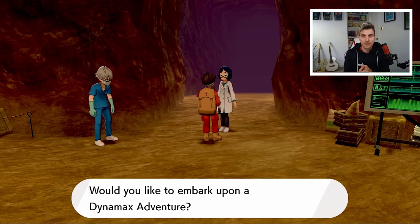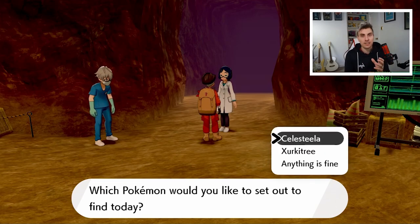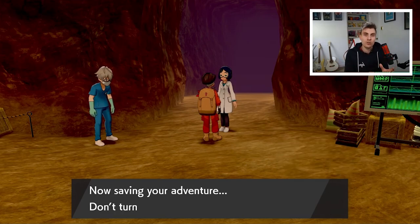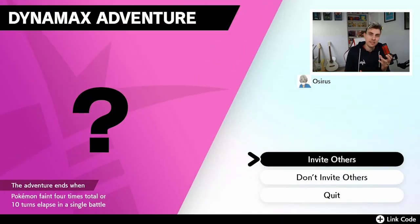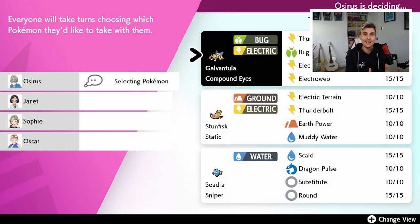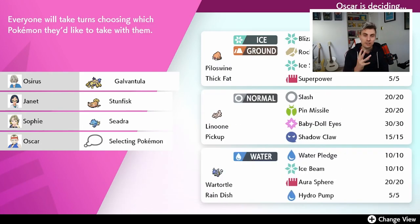To unlock the Endless Dynamax raids, you have to complete a set number of Dynamax Adventure runs - just your regular runs. How many we need to complete is unclear; there's no official confirmation. People are saying five, people are saying ten, and there's information out there saying it's more or less. Right now in game I've completed three Max Adventure raids, so what we're going to do in this guide is just continually play through them until we're able to access Endless mode, and take note of that number as the minimum required.